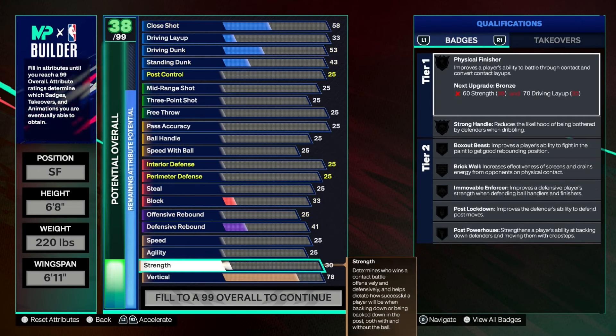We won't be improving the strength to an 82 to get movable enforcer at silver, but at least we get it at bronze. On the interior defense side of things, the reason we put the strength up to about a 70 is because at a 74 on the interior defense and a 70 on the strength, you get bronze post lockdown, which improves the defender's ability to defend post moves. With the last few attribute points we have, we put a few on steal and slap a few on block.